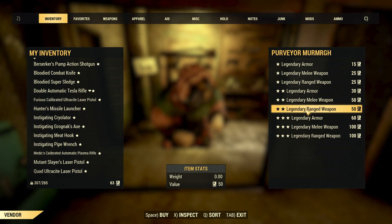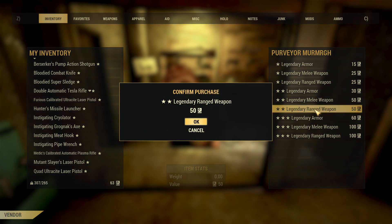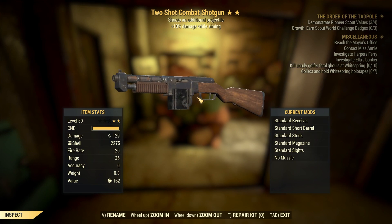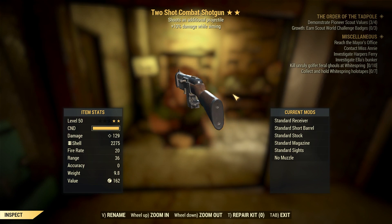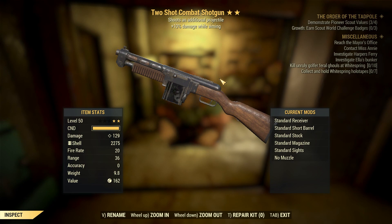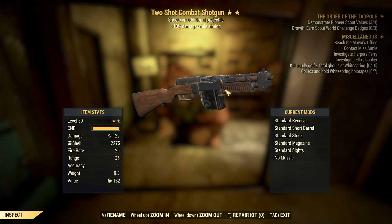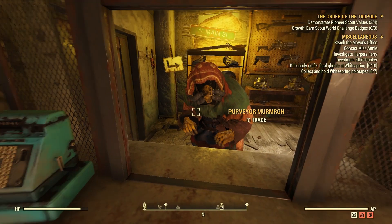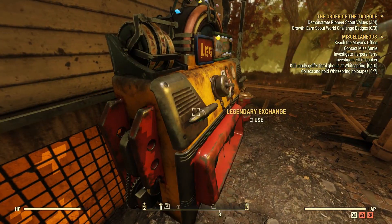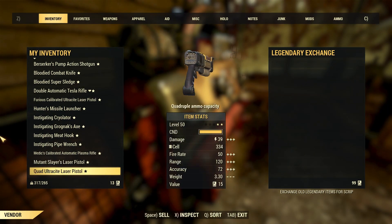This won't even be the last box because I'm going to trash some items and see if I can get more. Box number twelve — not too bad. I'm thinking of making a shotgun build, but I already have a Bloodied shotgun with Explosive that I got on my first legendary vendor video, so I might just sell this one for caps instead. We have 99 here so we can actually get two more — one melee weapon and one ranged weapon. Let's see what we get.